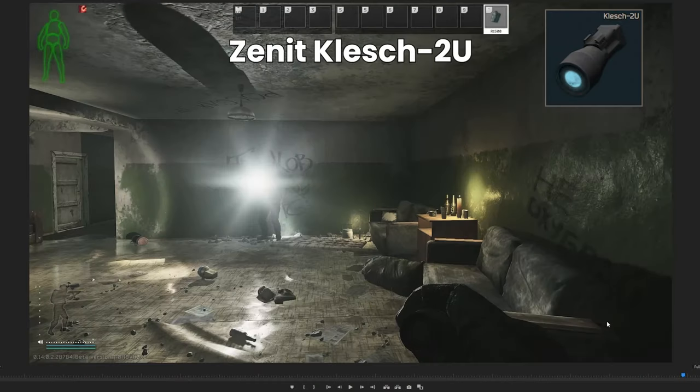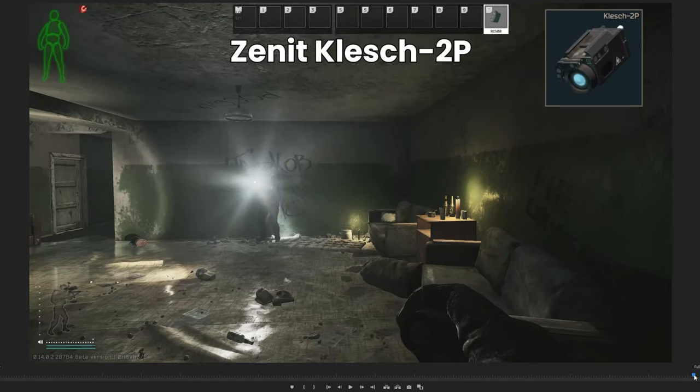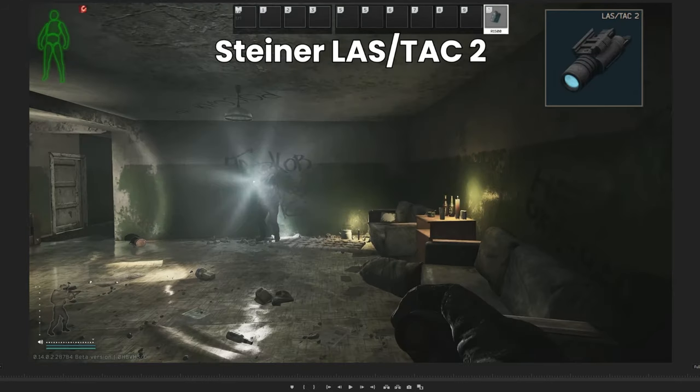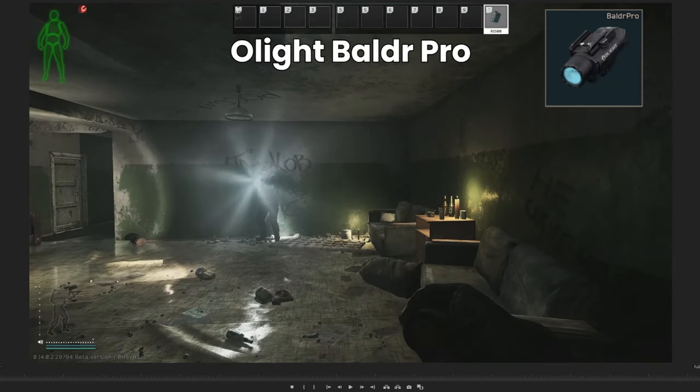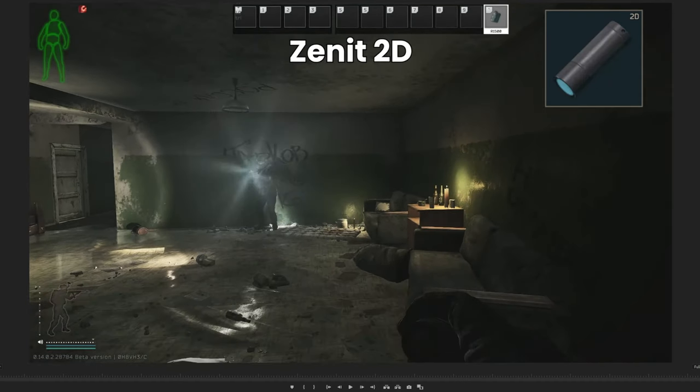The final test is how wide are they against players from the side. The widest one I could see was the Klesch 2U. I've snipped each clip at the same position and we can see that the 2U still obscures most of the upper torso — it's very hard to actually see where the player is. As we scroll through these are going to get progressively lower: the Predator XHP is still pretty decent but you can start to make out part of the PMC, then the 2P is starting to get quite bad, then the WMX200, Ultrafire, Steiner Laztac 2, D-Balt, Baldur Pro, GTL21, X400, and XC1.